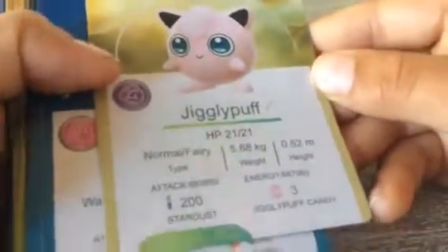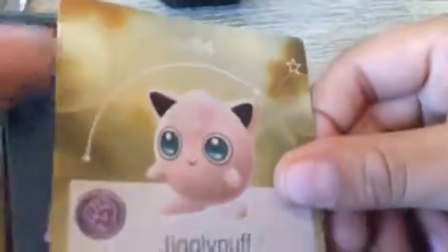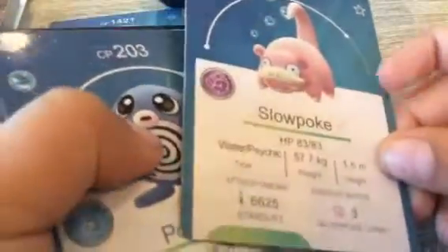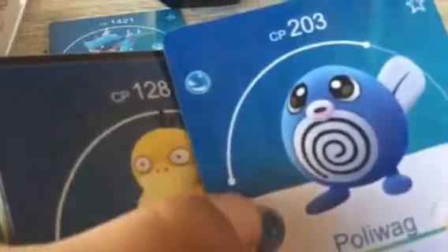So we got a Jigglypuff — it's a Normal/Fairy type and its HP is 84. Oh, Gyarados! HP is 104,021. It's Gyarados and that's a Water flag — that's our best guy so far. That'll go right there. Slowpoke — 343 health, Water and Psychic type. CP 2203.